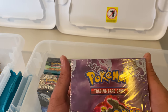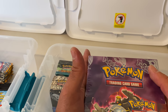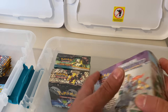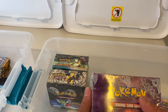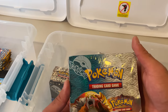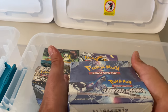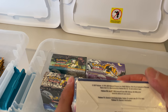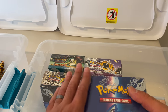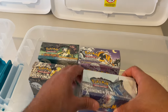Diamond and Pearl Stormfront — the Secret Rare Charizard, Charmeleon, Charmander. I love this set — might be my favorite Diamond and Pearl set. 2008 Stormfront, Diamond and Pearl era. Booster boxes of these are like $6,000 plus, and these are like $5,000 a booster box — there are heavy hitters in here, thousands and thousands for each of these. Diamond and Pearl base set, 2007 — I was in high school. Another one we haven't opened up on the channel yet. Luckily I do have another one of these, so we're going to be opening one of these on the channel, because we're trying to open up every single booster box here on the channel.